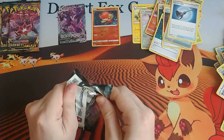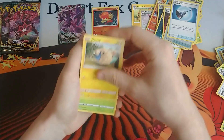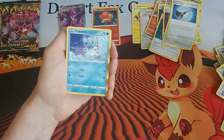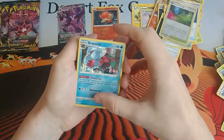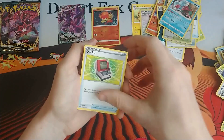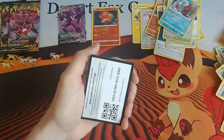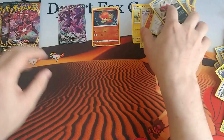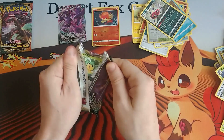We are down to our last seven packs. We've got a Mareep, Paras, Gothita, Skarmory, Kubfu, a reverse holo Glimwood Tangle, a holo Dracovish, a Steel Energy, an Old PC with the meme, an Eiscue, Dodrio, and the code card. Hopefully you guys are getting better pulls than I have — my elite trainer box was a pretty big whiff.